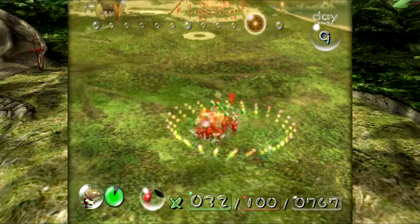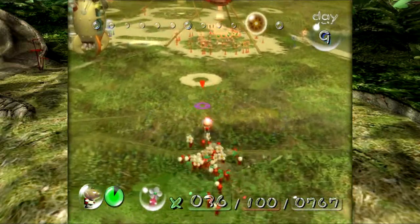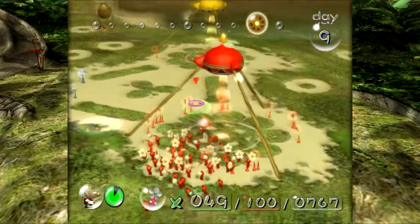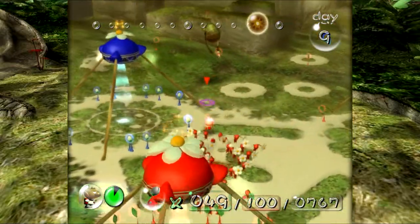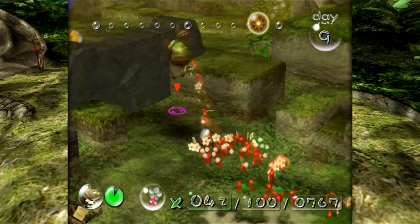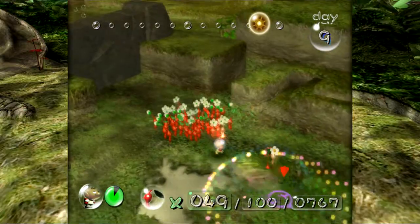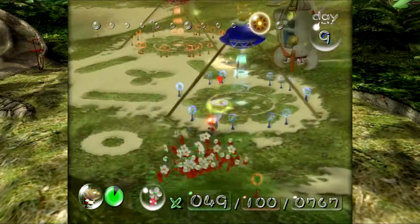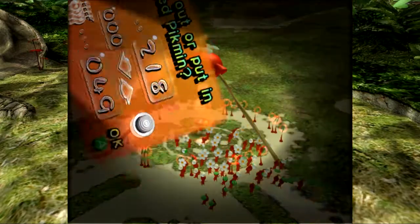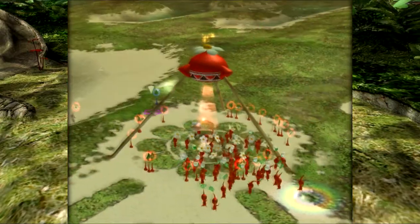Oh no, there's the Swooping Snitchbug! Do you guys see it? It's just preying upon my Pikmin waiting there and tossing them all over the place. This is not good. We're going to try and take it down, but it's a lot easier said than done. All right, I guess it ran away. Unfortunately. We're going to have to go collect some of the Pikmin that got scattered around. I think that'll be the current task — at the very least, those Pikmin are planted in the ground. How did one get stuck over there?